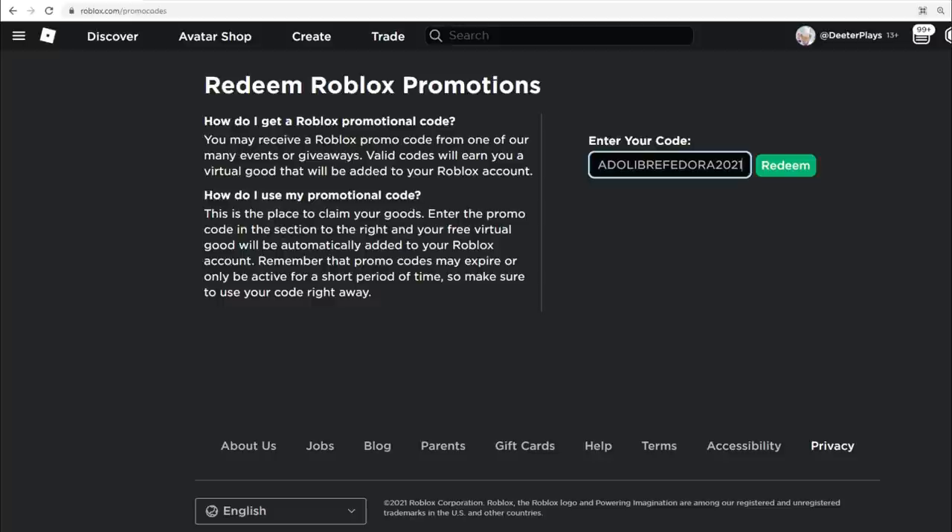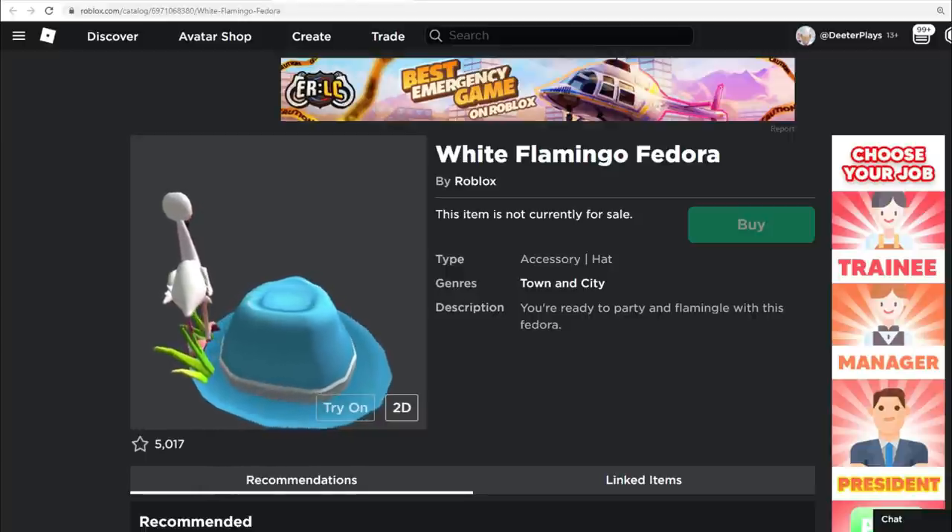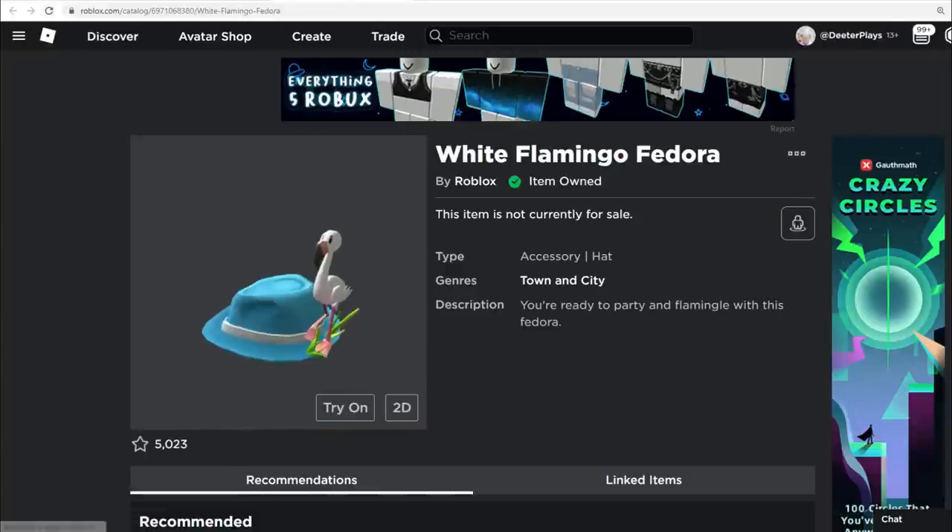If it doesn't work, make sure you spelled it correctly. If it says anything is incorrect or it doesn't work, it could either be expired — so if it's 2022 or later you may be seeing this video too late — or you spelled it incorrectly. But when you do spell it correctly, it will say 'promo code successfully redeemed.'